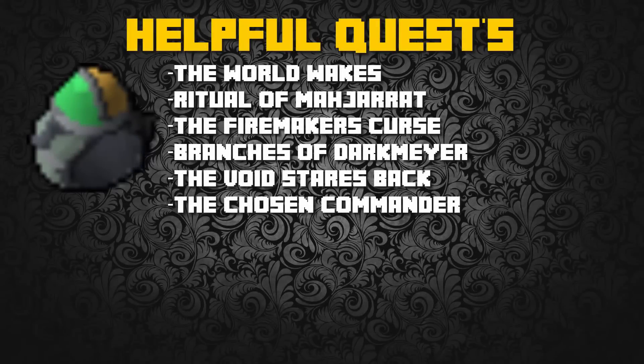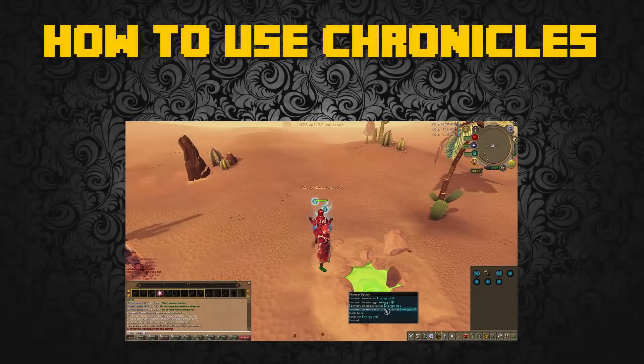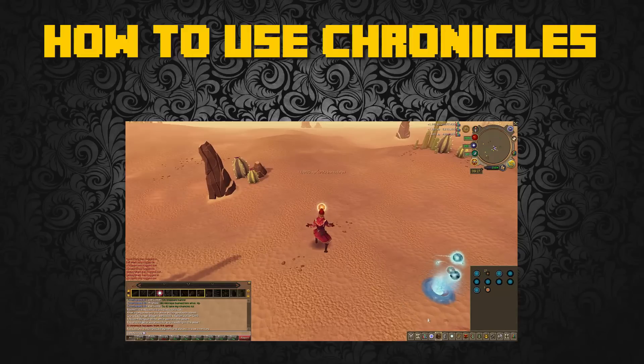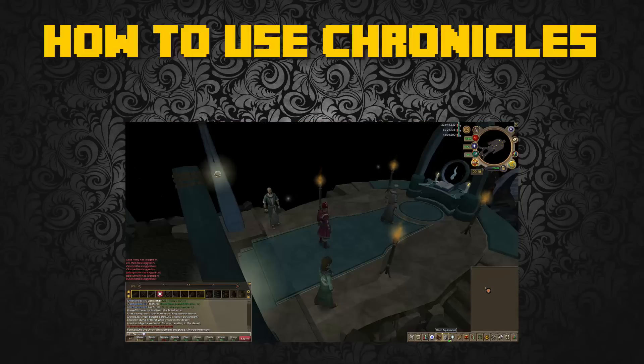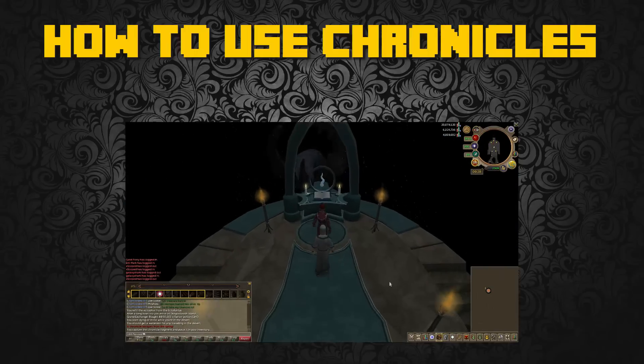The next three items are for Chronicle Fragments. The first is the Sixth Age Circuit Ring. If you have completed The World Wakes, Ritual of the Mahjarrat, The Firemaker's Curse, Branches of Darkmeyer, The Void Stares Back, and The Chosen Commander, you can obtain this ring to teleport to the Guthix Shrine to use up your Chronicle Fragments. Also, if you've completed The Light Within and have 87 Prayer, you can use the prayer Chronicle Absorption, which converts Chronicle Fragments into Hunter and Divination experience. Chronicle Fragments appear randomly while doing Divination, up to a maximum of 10 at a time, stacking in your inventory. You can then use the Sixth Age Circuit Ring to teleport to the Guthix Shrine and hand them to the altar for Divination experience.